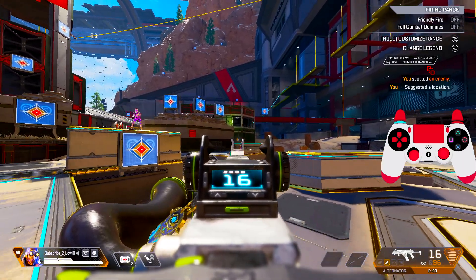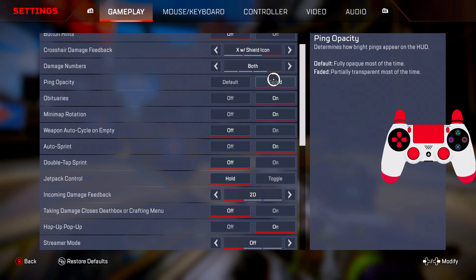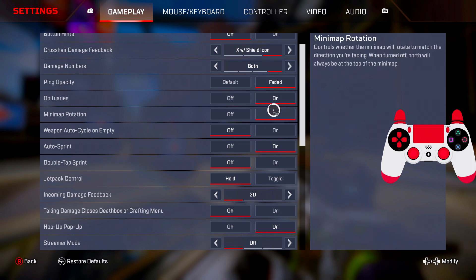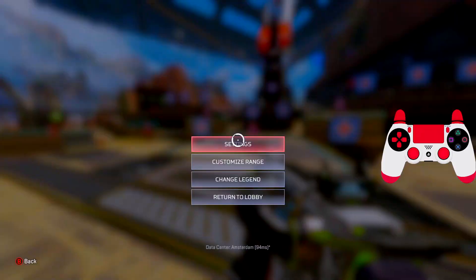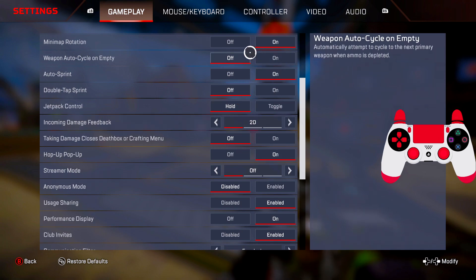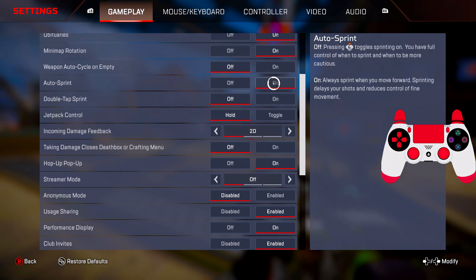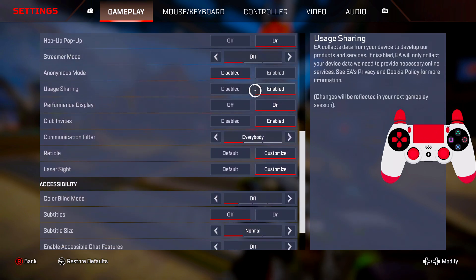You don't want the ping to take up the screen, so faded is the most important — put this on faded. Minimap rotation: on, because it's important to see the map when you're rotating. Auto sprint: on. Weapon auto cycle when empty: off. These are very important to change.